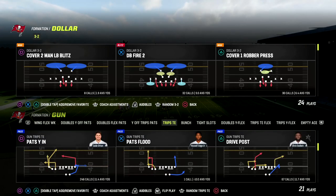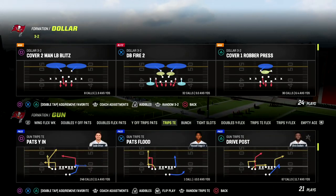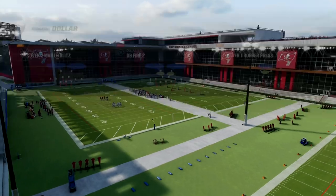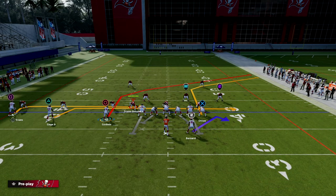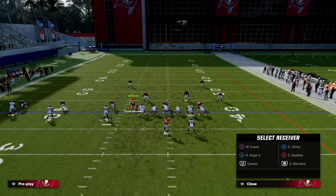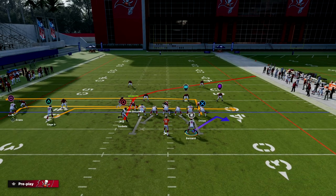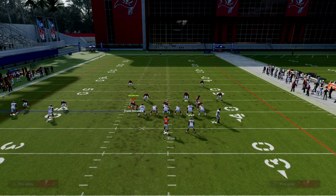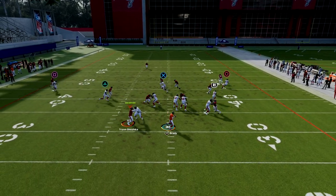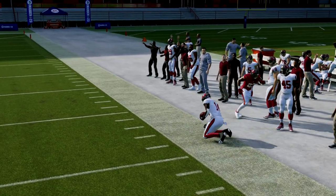The play is going to come out of trips tight in and we're gonna be utilizing the play Drive Post. What we're gonna do with this play is we're actually gonna be motioning over this post route into a corner route. You're gonna see right here I'm just gonna put the tight end on an in route, and when you motion this over into a corner, this route gets really good separation against man-to-man. As you can see right there, we're able to cook the man coverage just like that.